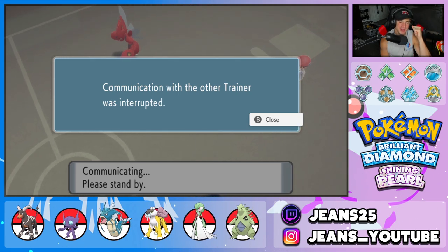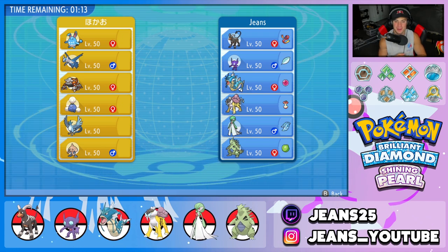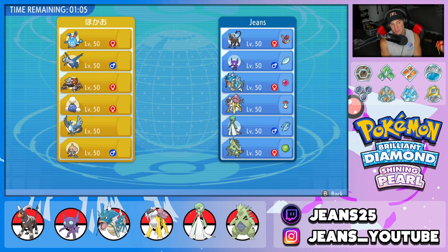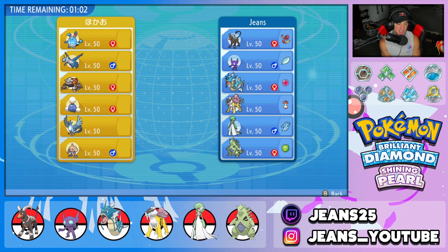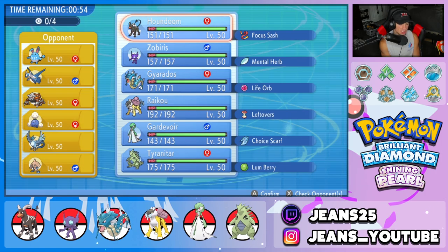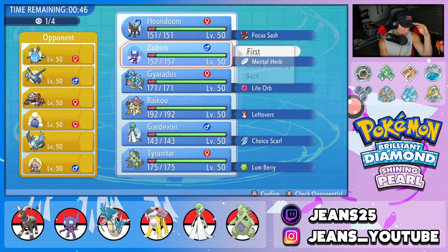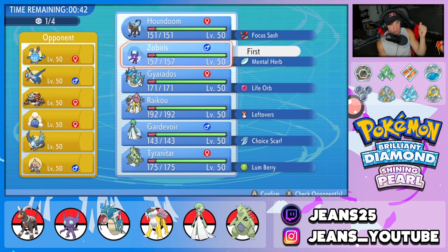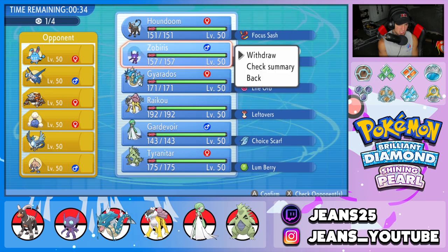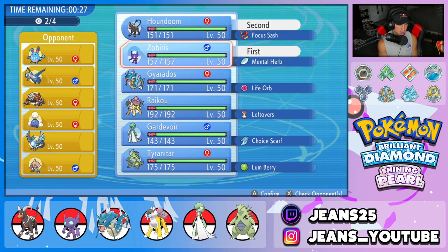Our last opponent probably saw Houndoom come out and rage quit. Now into battle three — new opponent has Jumpluff, Azumarill, Latios, Heatran, Articuno, and Hitmontop. Azumarill with Belly Drum is kind of scary. I think he's going to lead Hitmontop. Sableye is really good into that. I'm going to go Sableye and Houndoom again to get that combo rolling, bring Gyarados and T-Tar as back support.